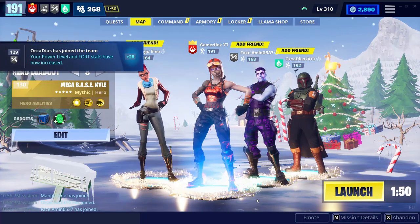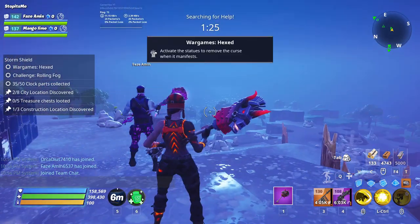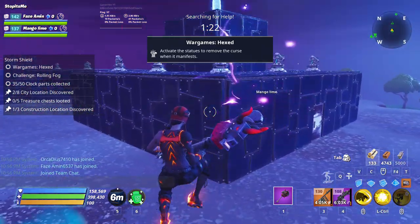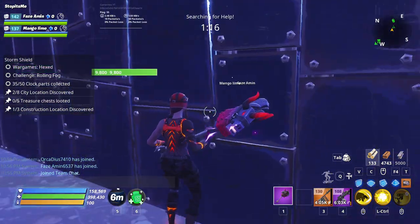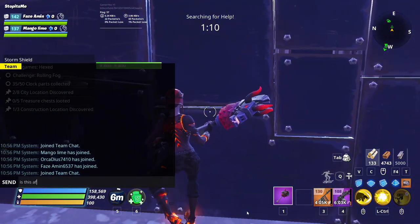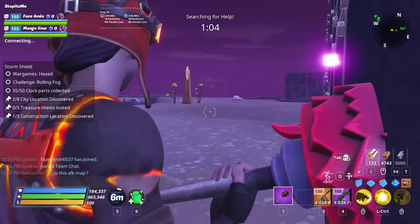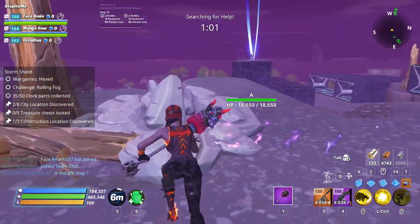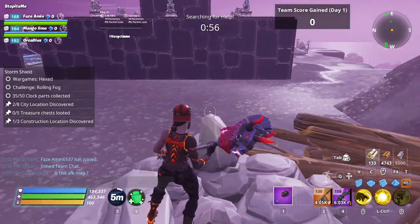The storm shield might not be 30 waves — the host might only be doing two waves. What you do is start the storm shield with these guys and stay AFK. You can press auto-move and get stuck into a wall. Ask the leader first if it's an AFK map, because some people need your help and you could make it harder for them if you go AFK.